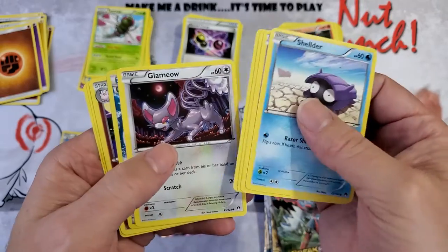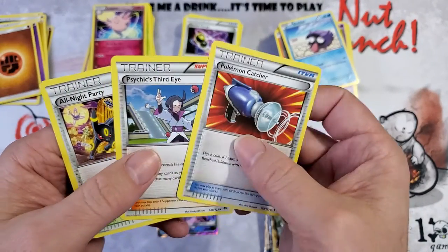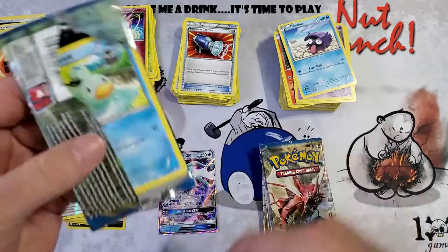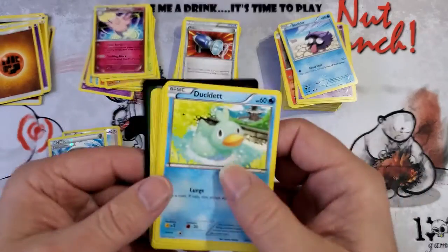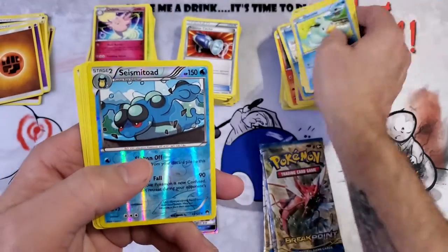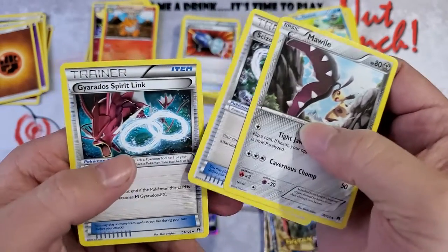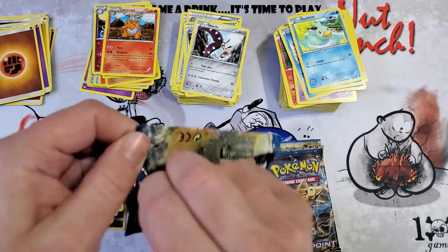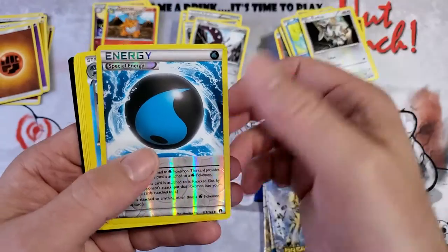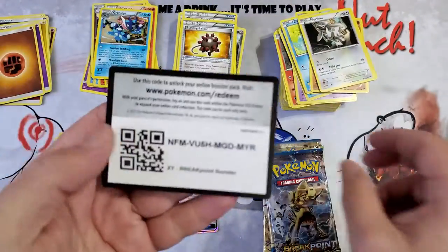Code. Energy reverse holo — that's a cool special energy — Clefable, Pokemon Catcher, Psychic, and All-Night Party. I love doing these mass openings but I hate the cleanup. Didn't get anything in this one either. We have Seismitoad, Camerupt, Mawile, Seismitoad Spirit Link, and Genesect Spirit Link. Greninja, Bursting Balloon, Durant, Double Blades, and code card.